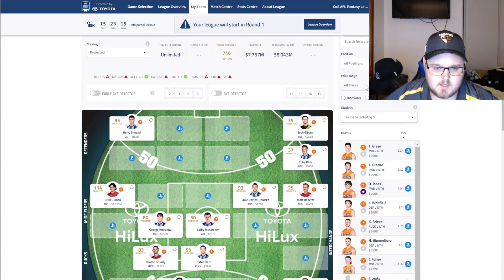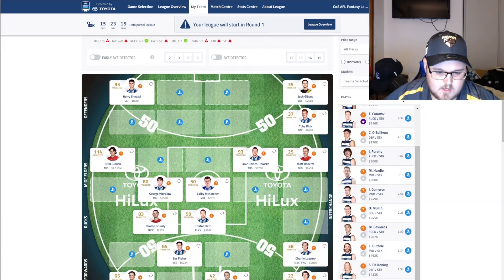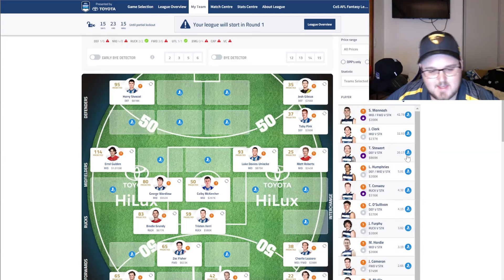Let's quickly move on to the next game — Carlton versus Geelong, starting with Geelong. Firstly, Guthrie — his ownership has massively dropped because he got injured in the first eight seconds of the game, coming up with what I think was a quad injury. He's now out for eight to ten weeks, so that instantly rules him out. He was probably one of my lesser considerations as a mid-price midfield option anyway — probably last on that list of five decent options. He's definitely not playing now.